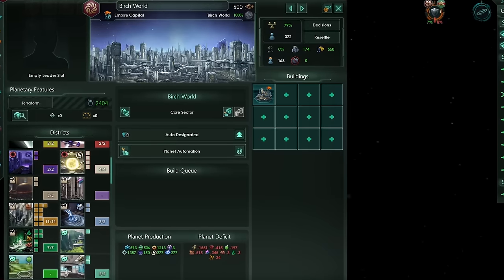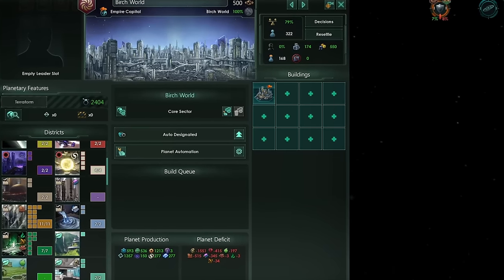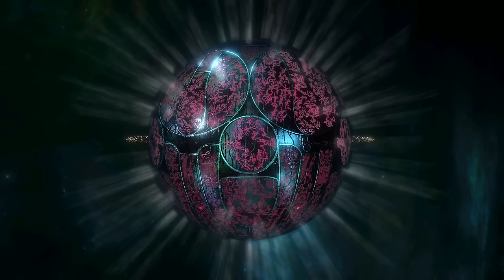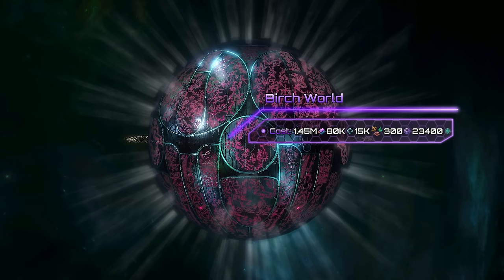This Terra Structure is the ultimate habitable world, which without a doubt might provide enough housing for the entire galaxy. The amount of required resources for this construction is absolutely insane. In total you will need 1,450,000 alloys, 80k unity, 300 influence, as well as 15k volatile motes, exotic gases, and rare crystals.